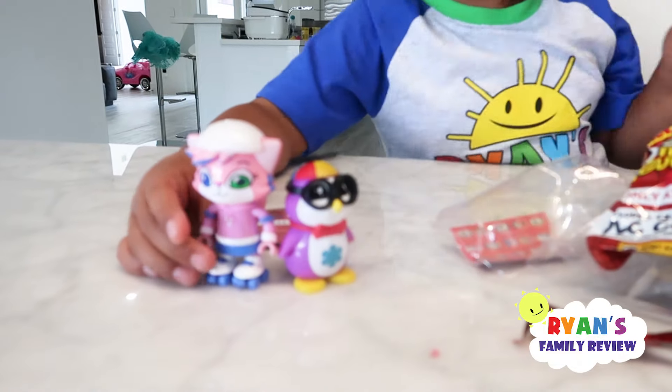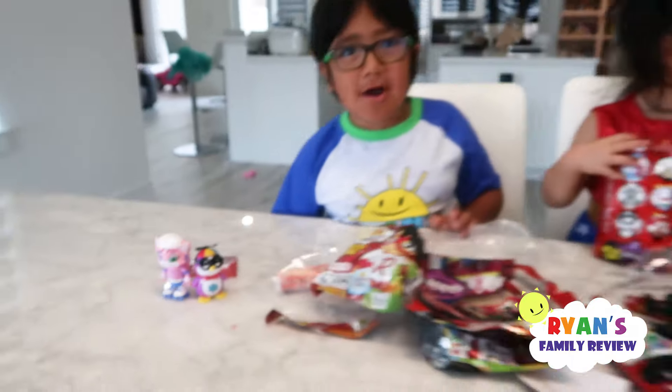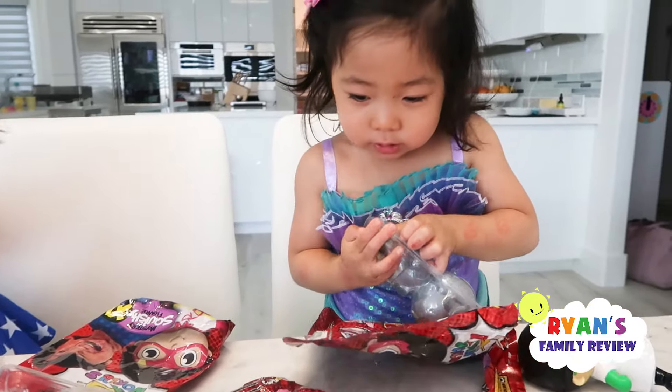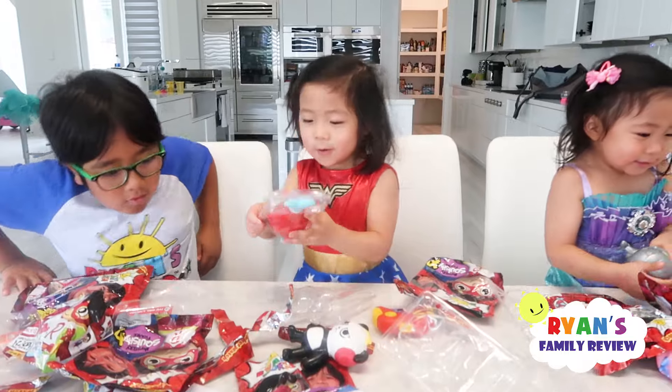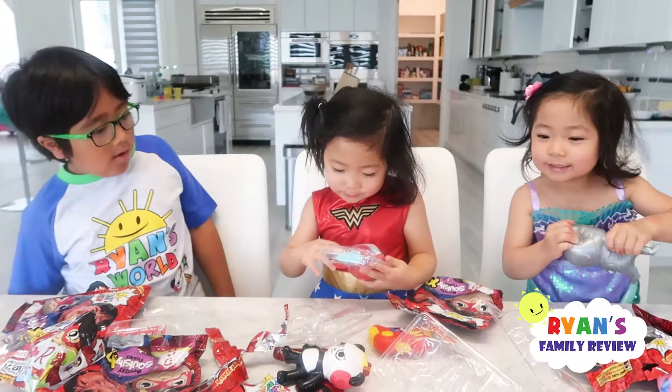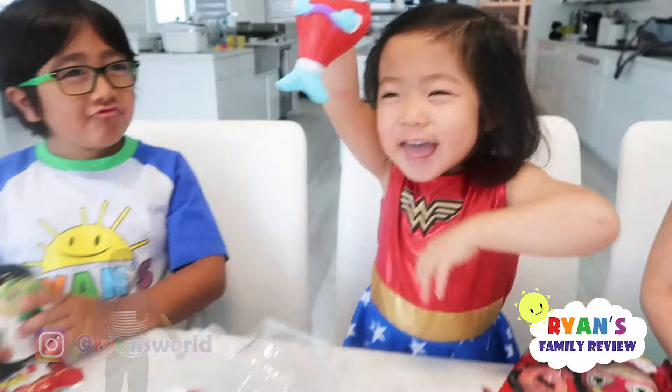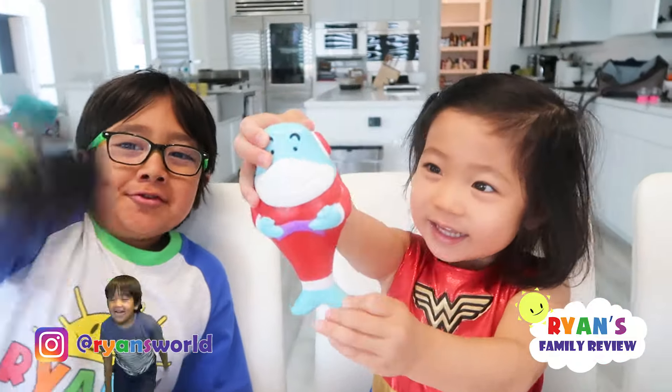I got Peck, Alphalexa, giant Alphalexa, and Combo. Wow, we're doing great. Silver Ryan, robot Ryan - Robot Ryan! Look what Emma got - a mermaid! That's big Gilles - that's Combo's friend.